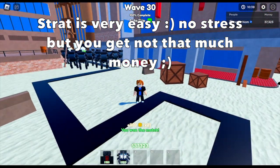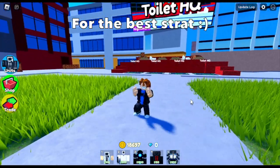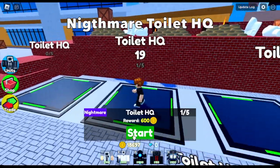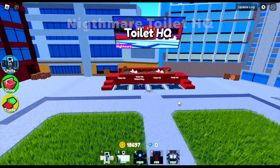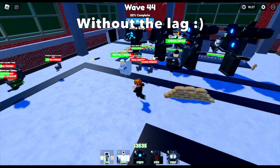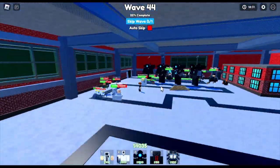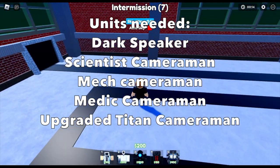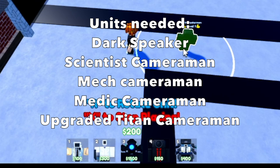The best strategy can be done in the Nightmare Toilet HQ. This is really hard to do now because of the lag, and according to the developer they cannot do anything about it, so they will just decrease the units. The units needed here are: dark speaker man, scientist cameraman, mech cameraman, medic cameraman, and upgraded titan cameraman.